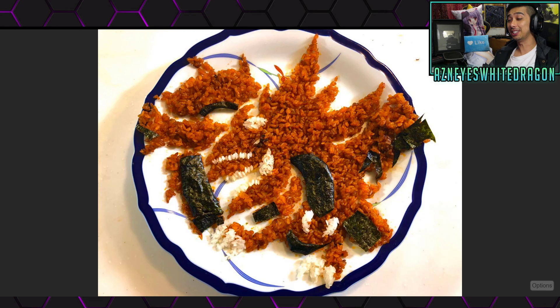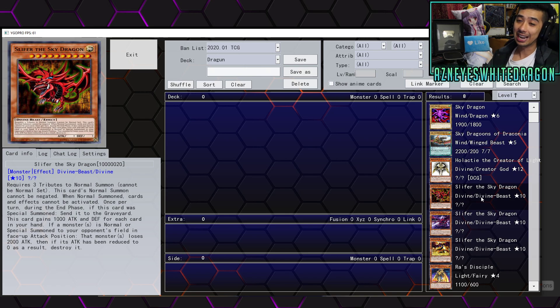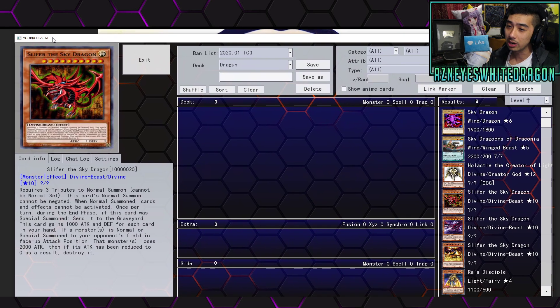Alright, so that one's easy. That's obviously Slifer the Sky Dragon over here. Let's go ahead and check out a side-by-side picture of this. That's a pretty good job, honestly. He's made it with what looks like some type of rice, as well as some type of flavoring on the rice, and I want to say that is Nori, aka some seaweed over there.